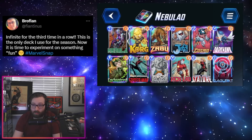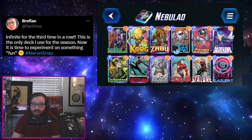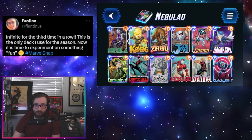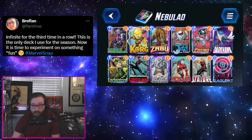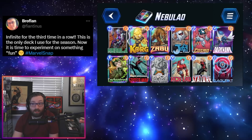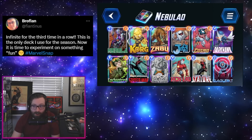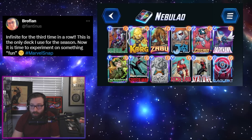Next up we have a deck from Brofian. This is kind of what a lot of people were expecting Iron Lad to slot into, and to no real surprise Iron Lad is pretty good here. This is the Stature/Black Bolt/Darkhawk deck that's been seeing a lot of success recently before the launch of Iron Lad. Lad feels like a really easy include here as there are a lot of good targets to hit like Darkhawk, Black Bolt — even hitting a tech card like Enchantress isn't always a bad thing. It's really amusing when you hit a Jeff with Iron Lad and you can move them around.